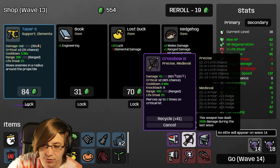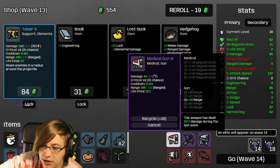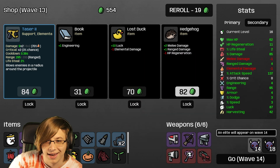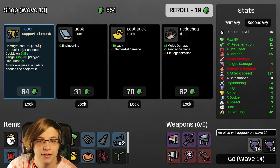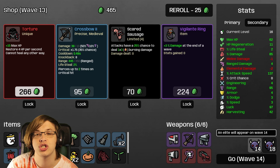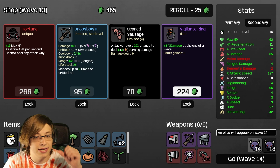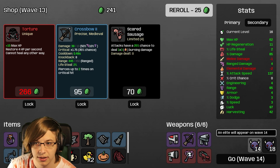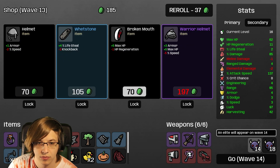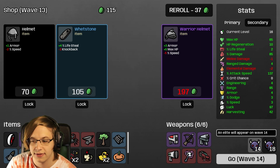I'm going to take another duck - we're going to get our luck so high, we're going to get so many legendaries! The Vigilante Ring is good to keep buffing up our damage. I'll take a Broken Mouth - that's a lot of max HP. We're about to fight an elite here.